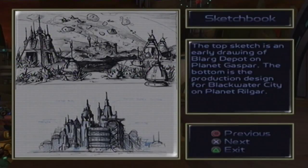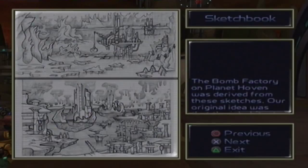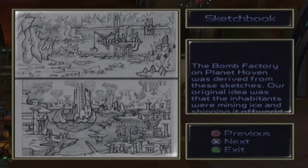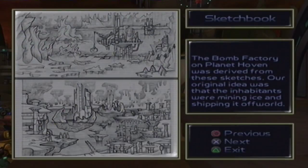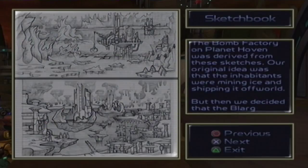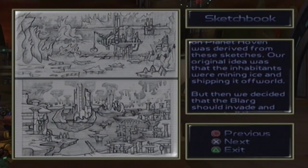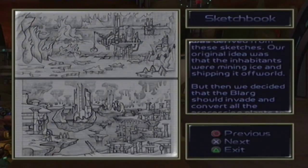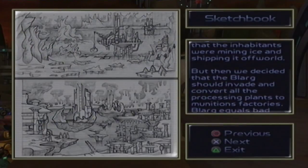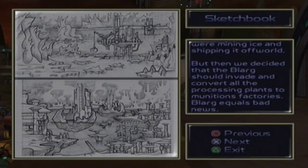The top sketch is an early drawing of Blarg Depot on planet Gaspar. The bottom is the production design for Blackwater City on planet Rilgar. The bomb factory on planet Hoven was derived from these sketches. Our original idea was that the inhabitants were mining ice and shipping it off-world, but then we decided that the Blarg should invade and convert all of the processing plants to munition factories.